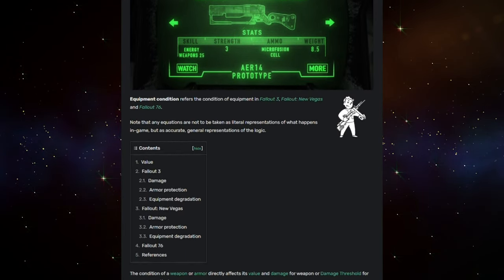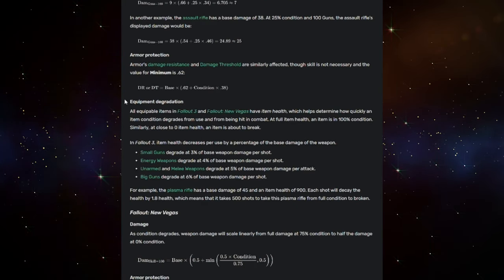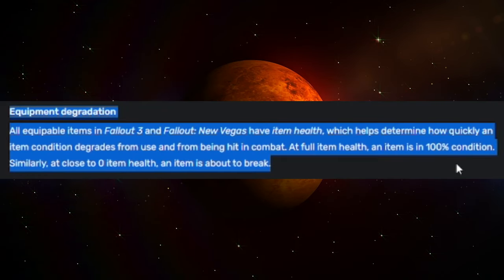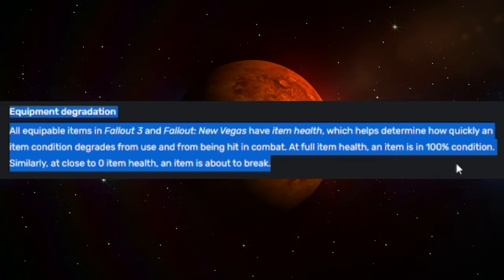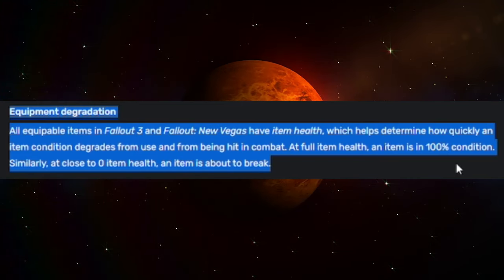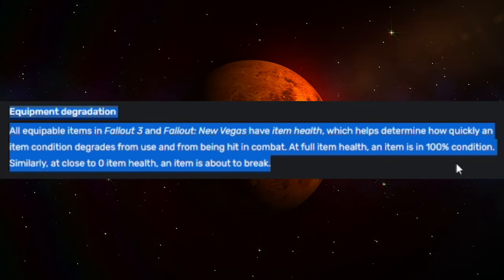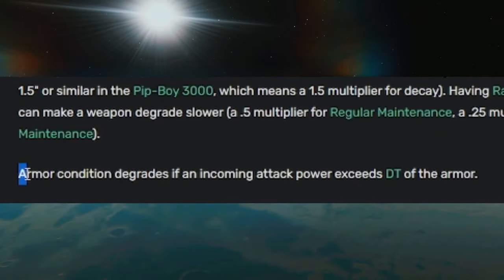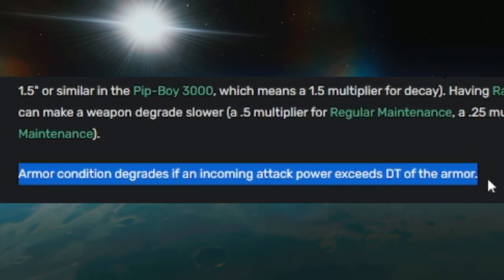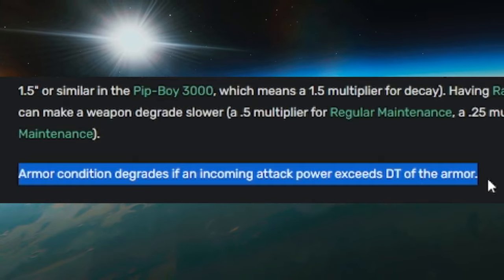In a few of Bethesda's earlier games, such as Fallout New Vegas, you had what's referred to as equipment degradation. What this means is all equipable items have item health, which helps determine how quickly the condition of an item degrades from use and from being hit in combat. At full health, an item is in 100% condition. Similarly, at close to zero item health, an item is about to break. This would also apply to armor, whereas the condition of the armor itself would degrade or become less effective if an incoming attack power exceeds the damage threshold of the armor.